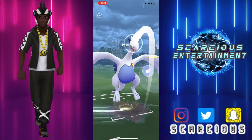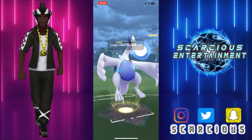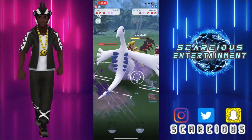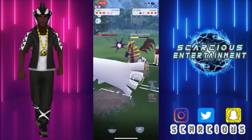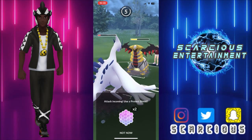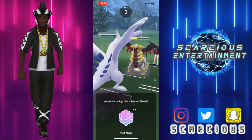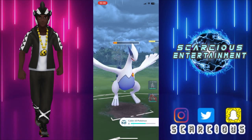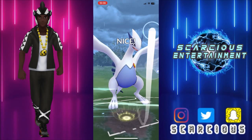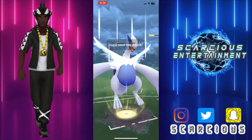Lugia won't be minding it at all. Offloading the charge move here — let's see what they want to do. Yeah they respected that Aero Blast, so they shielded up. We're going to just let it go, whatever it is — which is Dragon Claw. We survived that and we'll get off the Sky Attack, which probably won't even take the Giratina out from this range, but any chip is better than none before we go down.